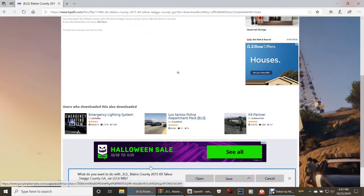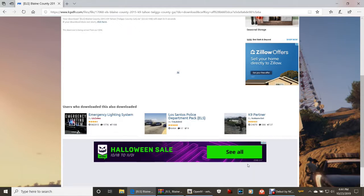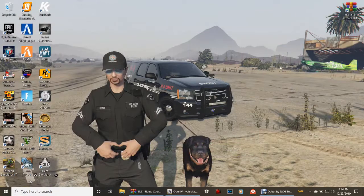Wait for the download prompt — it'll ask what you want to do with the ELS Blaine County 2015 Canine Tahoe. Click save to put it in your downloads folder, or click save as to choose a destination of your choice. That's all on that part.